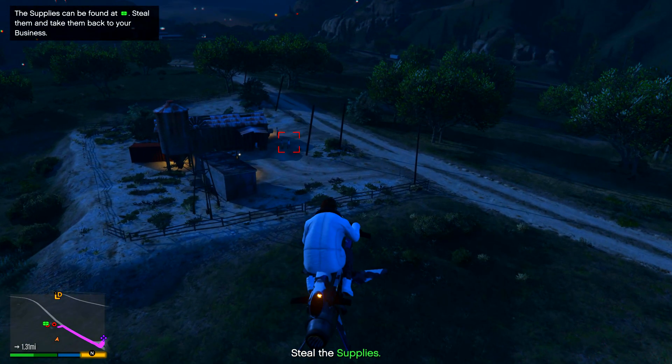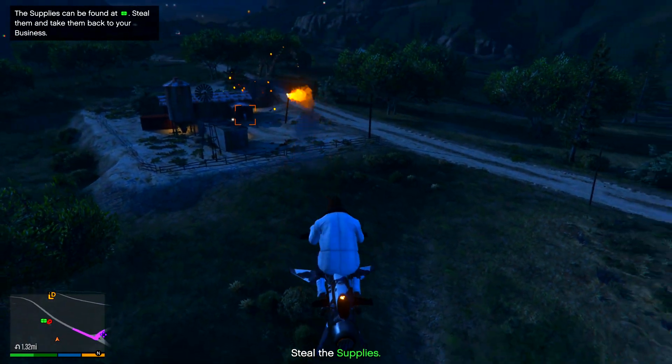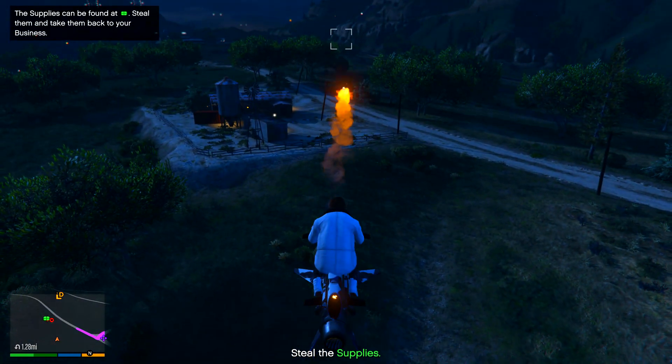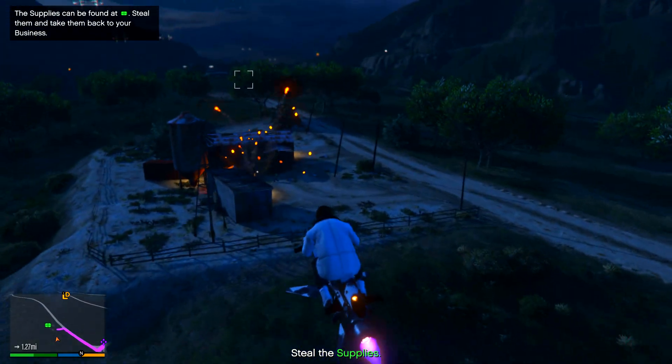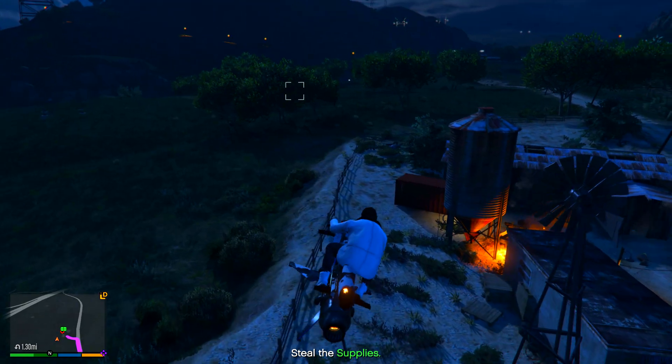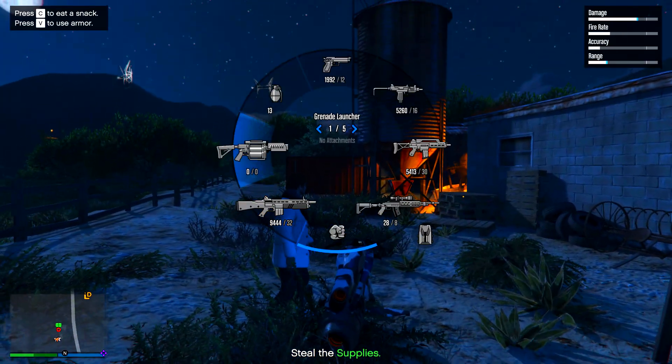The next thing I did was a mission to get some supplies for my weed warehouse. We go to a location, take some guys out using the Oppressor, then take the supplies and deliver them back. Overall this took me like two minutes and I got a bunch of supplies. I went ahead and stole supplies for all my businesses.